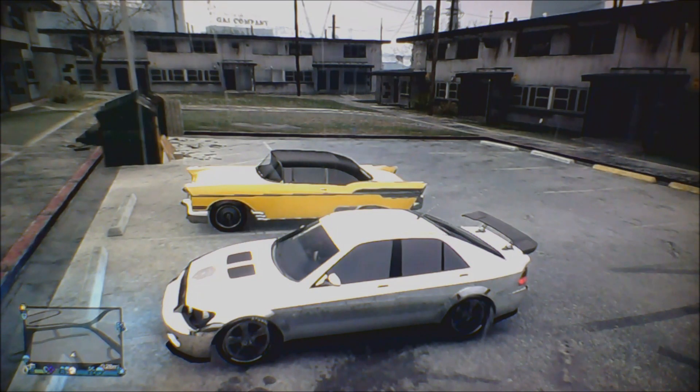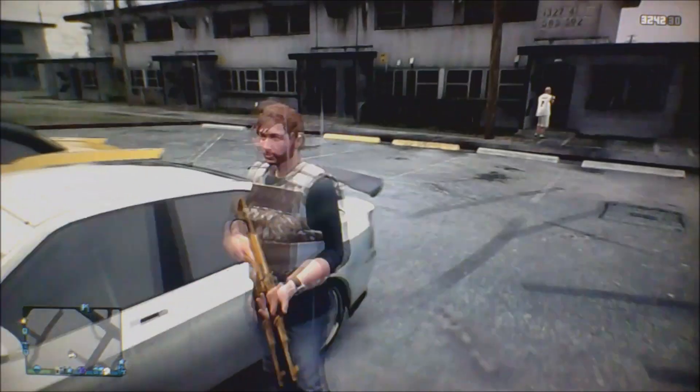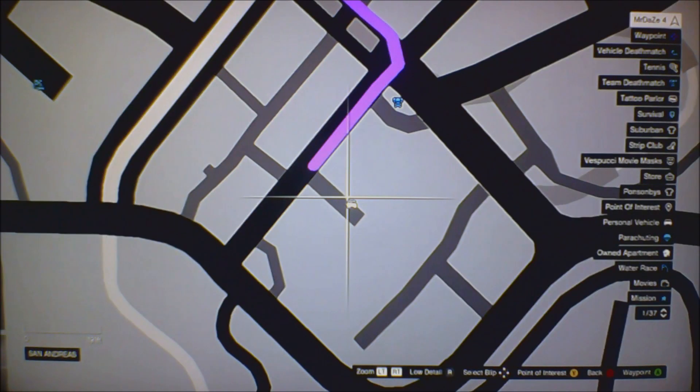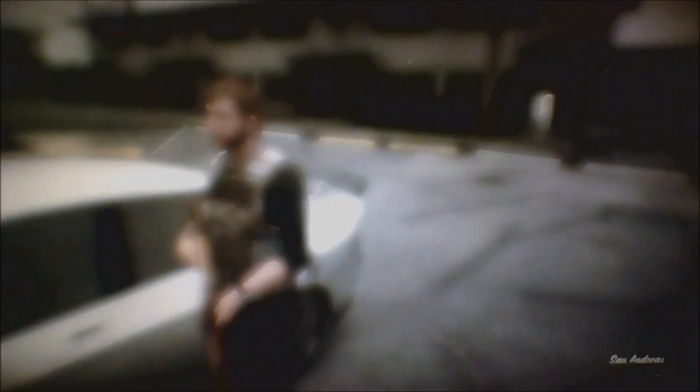It's Bravado or something like that — I've actually not been in this car. But if you want to find the location, it spawns here in the Vagos neighborhood. Vagos is a gang, and in San Andreas I feel like it's got a different name, but yeah, this is the yellow gang neighborhood.